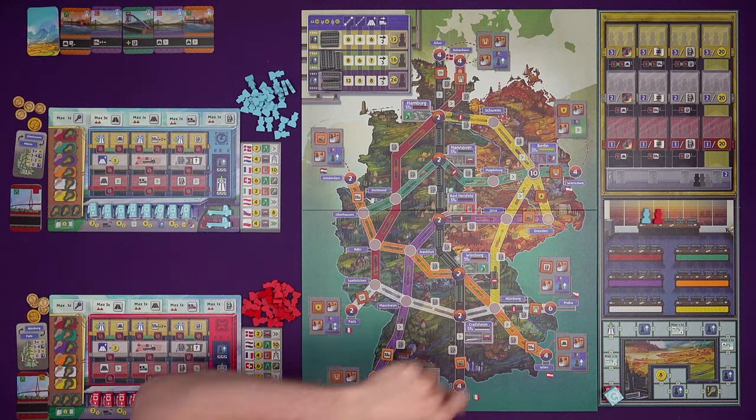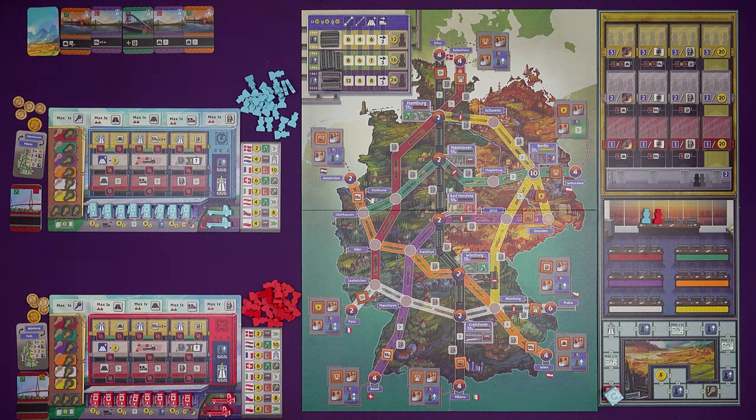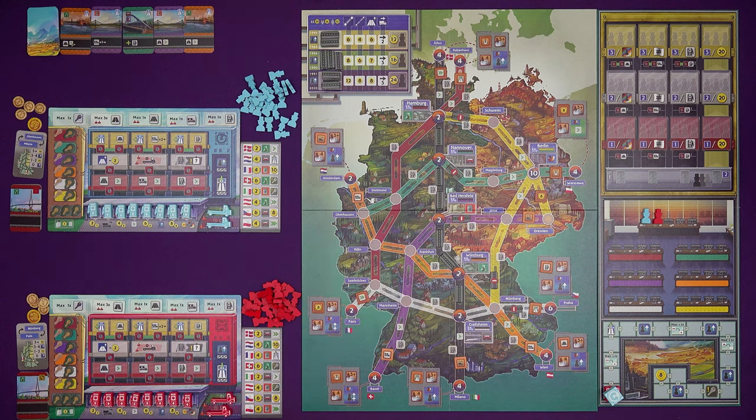The aim of the game is to compete and collaborate to build the Autobahn network in post-war West Germany and make use of that network to make deliveries of West German goods to neighbouring countries. In 1990, German reunification will occur and the road network can expand into East Germany — that's why these roadblocks are there at the start of the game. The player with the most points at the end of the game, after three eras, is the winner.